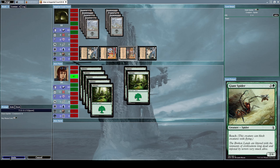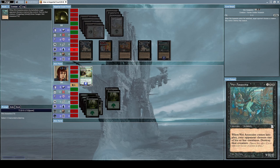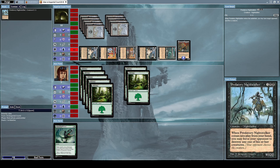Let's summon a Giant Spider, which is a 2/4 spider creature with reach. He summons another Way Assassin, so now I have to destroy my Giant Spider — I've got no more creatures on my side of the field. He summons a Gravedigger, which is a 2/2 creature with the effect: when it comes into play, you may return a creature from your discard pile to your hand. Now he casts a Predatory Night Stalker.